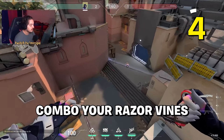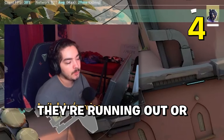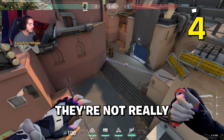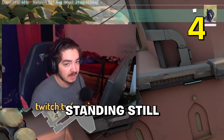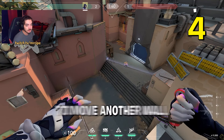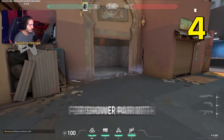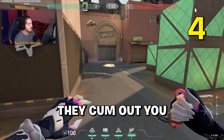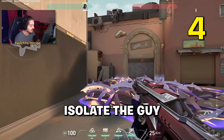Usually combo your razor vines with your wall. Razor vines work best when enemies are running through — if they're standing still, they don't take damage or get slowed. Use them for positions where you want enemies to move through. Another wall option is for Shower: pair it with razor vines, isolate one person coming out, flash them, and pick them off.